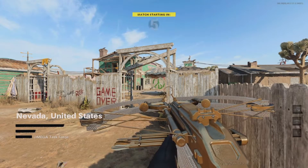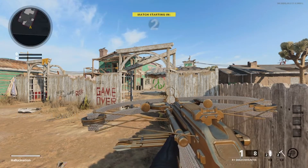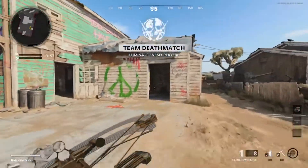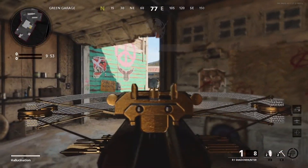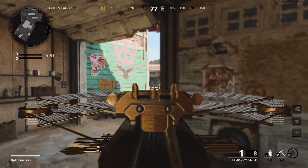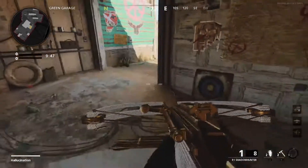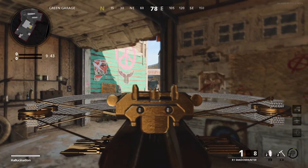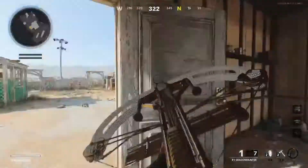Here we are on Nuketown, and I'm going to show you the best spots to get your longshots. The first best spot, if you're spawning on this side of the map, is right here. That little garage area over there — those are the enemies you want to be targeting. You want to be in this area right here, and make sure to aim a little bit higher.